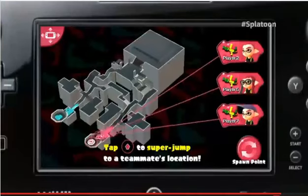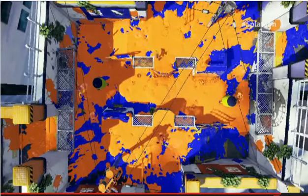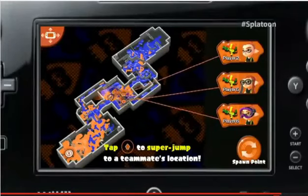This really lets you keep an eye on how the battle is unfolding. Normally with shooters, you only get moment-to-moment glimpses of the action. But because of the layering nature of splattering the ground with ink, you can tell by glancing at the map what other players are up to and where they're headed. I think that adds a new layer of strategy to a game like this. Spices it up a bit.